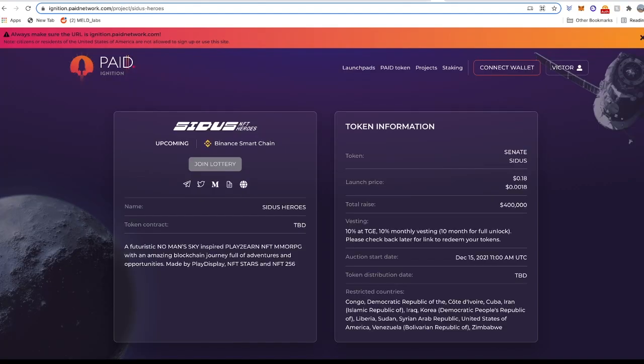The next platform is the Ignition platform by Paid Network. I should mention there is a token generation vesting schedule for the Cidos program. If you are participating in this IDO, you will get only 10% of your tokens at the token release date, and then the remaining 90% will be vested for 10 months — you get 10% every month for the next 10 months. Keep that in mind.